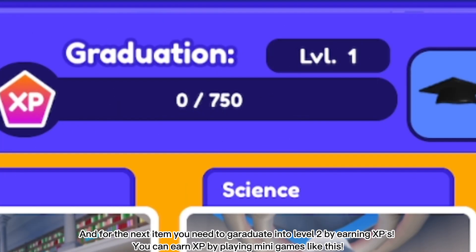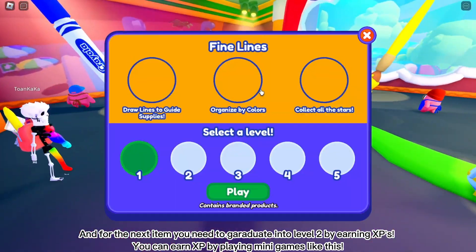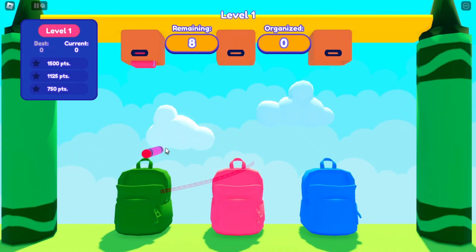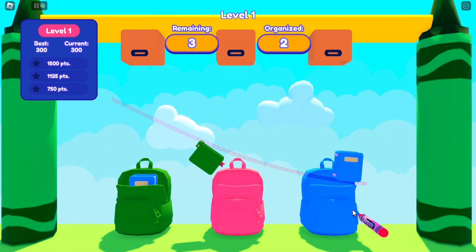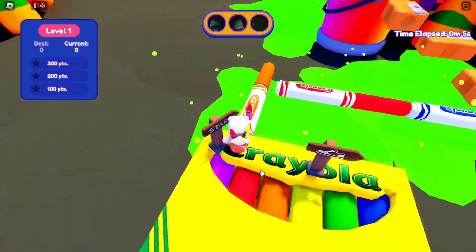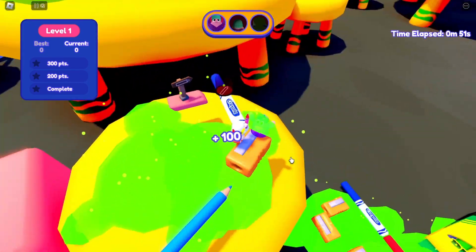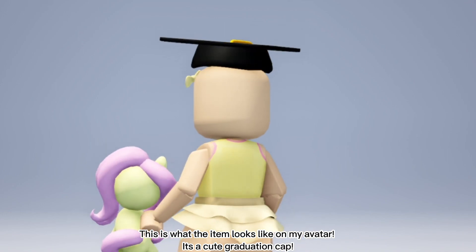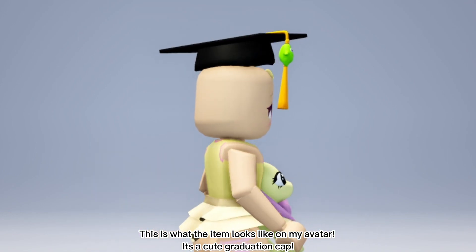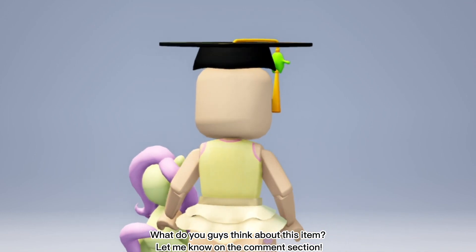For the next item, you need to graduate into level 2 by earning XPs. You can earn XP by playing mini-games like this. This is what the item looks like on my avatar — it's a cute graduation cap. What do you guys think about this item? Let me know in the comment section.